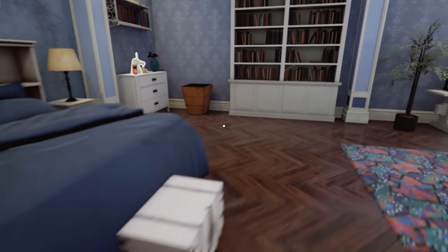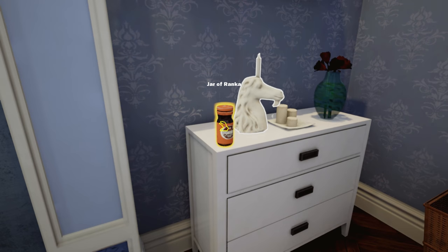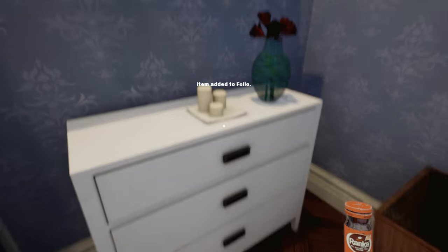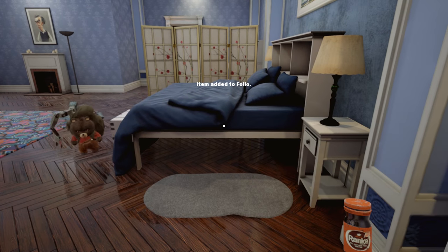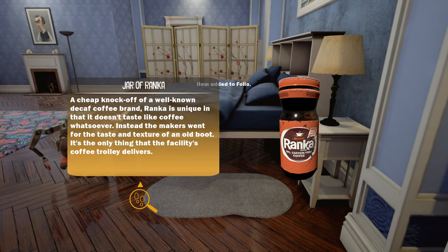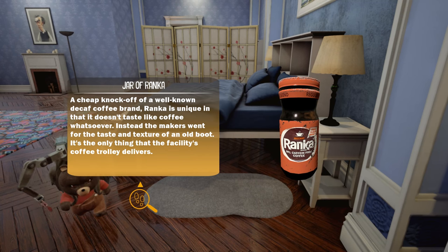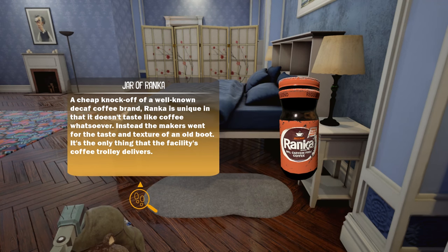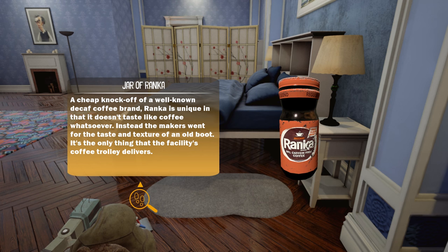Take a nap. Ranken - a cheap knockoff of a well-known decaf coffee brand. Ranken is unique in that it doesn't taste like coffee whatsoever; instead the makers went for a taste and texture of old boot. And it's the only thing the facility's coffee trolley delivers.